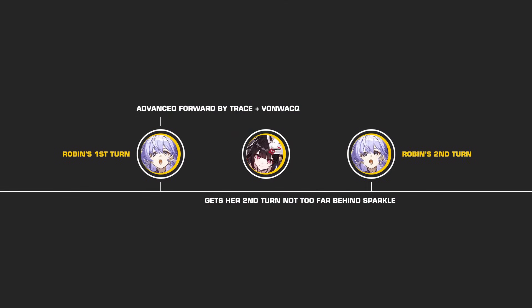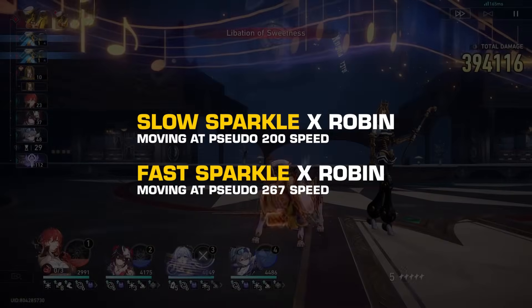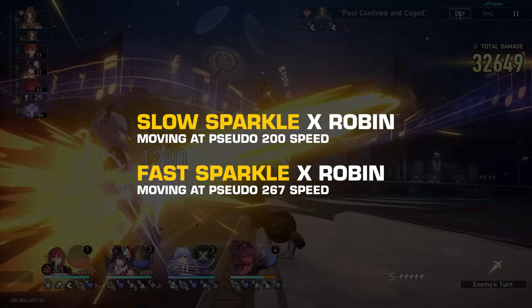To make the pairing work, Robin must utilize the advance forward of the Von Wack planar set. The idea is to have Robin advance forward so much that she gets her second action not too far behind Sparkle. Sparkle then advances Robin forward by 50%, so Robin gets to enter her concerto state as early as possible. By doing this, a slow Sparkle would be moving at pseudo 200 speed, while a fast Sparkle would be moving at pseudo 267 speed.